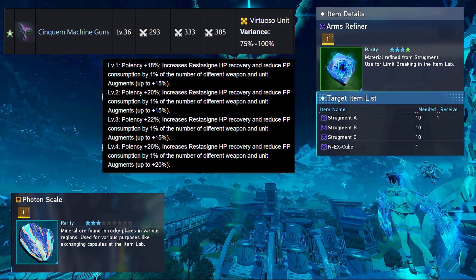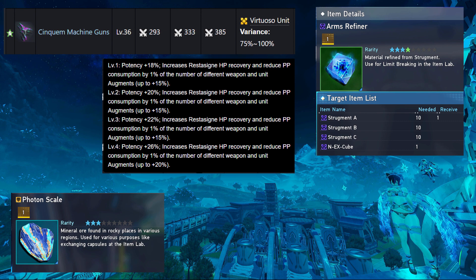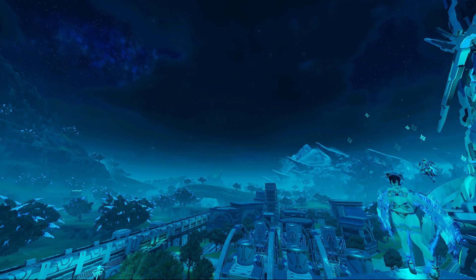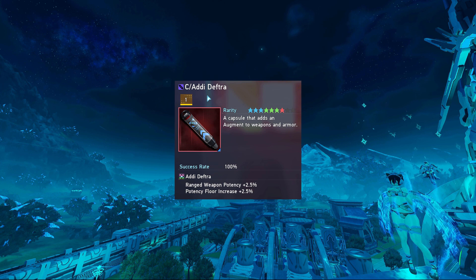However, with a high level of Potency Floor, the Cinequin Series will surpass at least Harmonious. But if your Potency Floor is low — i.e. you don't have an Addi Deft on your Cinequin Weapon — your Harmonious Weapon, if it already has an Addi Deft, will pull ahead. But keep this in mind when upgrading: just because you can upgrade doesn't mean it's a good idea right now.